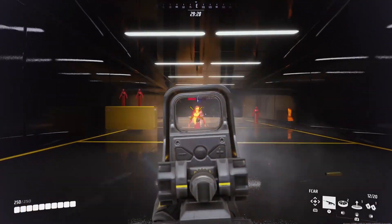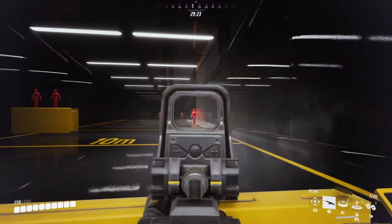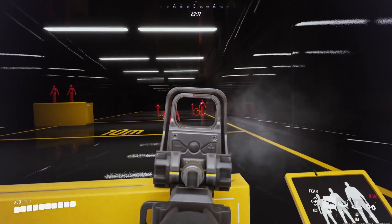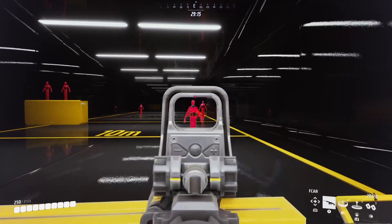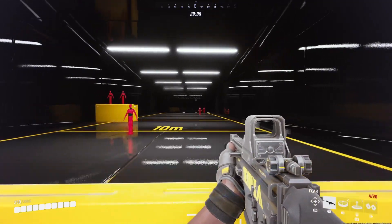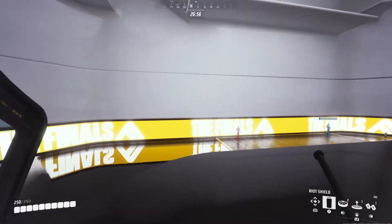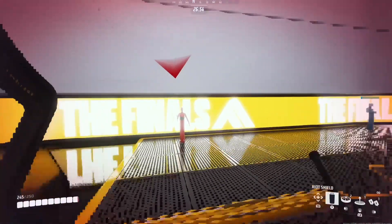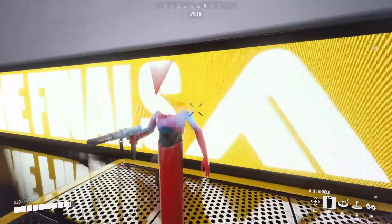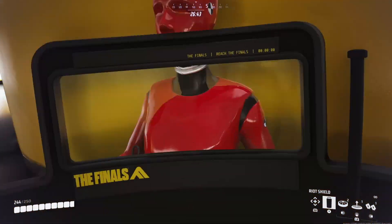Next up we have a gun I cannot pronounce, so I'm going to call it the F-Cars, which is a heavy tactical assault rifle. The last weapon for medium build is the rod shield, which can be used in close combat — held close to your body for protection, to block incoming projectiles, or used for melee damage.